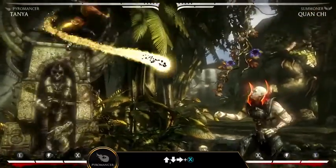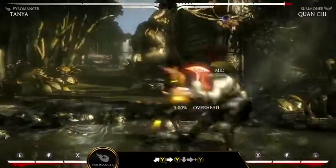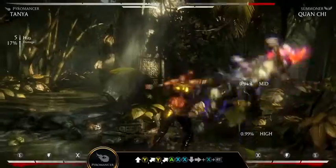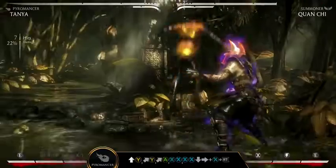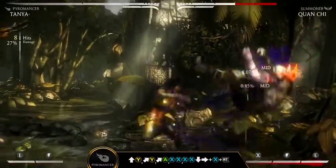In the Pyromancer variation, Tanya gains new Fireball Projectiles. Her new special move Dark Shroud — Down Forward Y — marks her target for a short time. When marked, opponents will take increased damage from her Pyro attacks. Canceling your combos early with Dark Shroud gives Tanya a huge increase in potential damage.